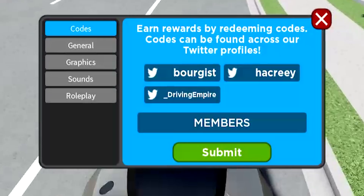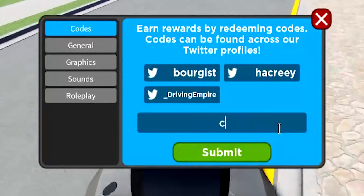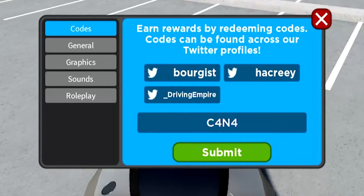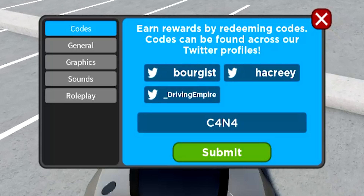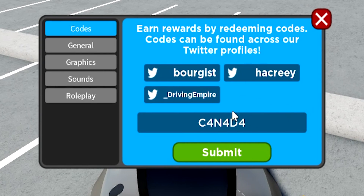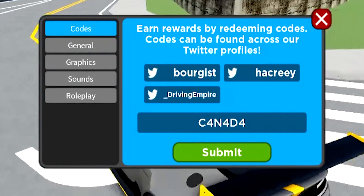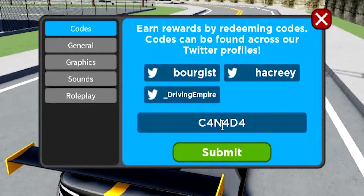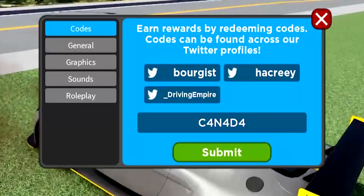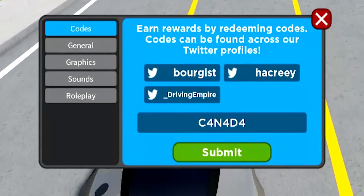Next up, we also got this code: C4N4D4 — all capital. C4, N4, D4. That pretty much stands for Canada, I think — the fours are the A's. Just go redeem that one right here: C4N4D4. Make sure to type it exactly like I do. That will probably give you a Canada Day wrap, so go redeem that one right now.